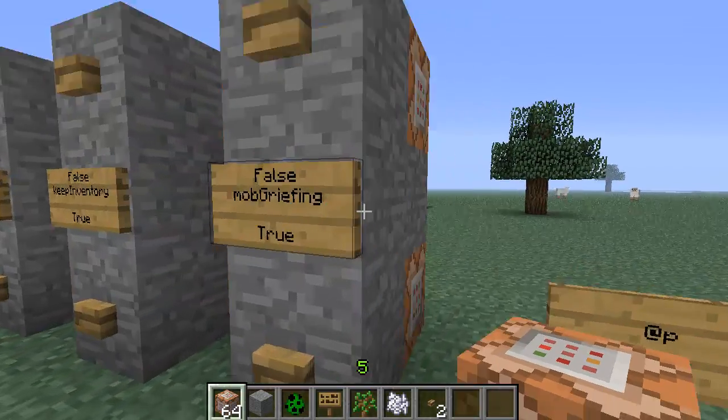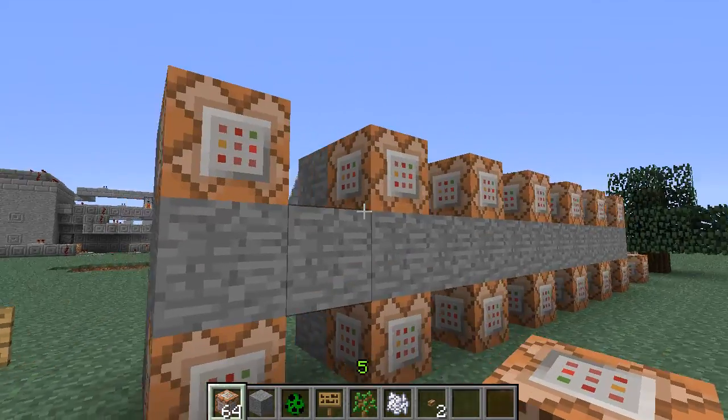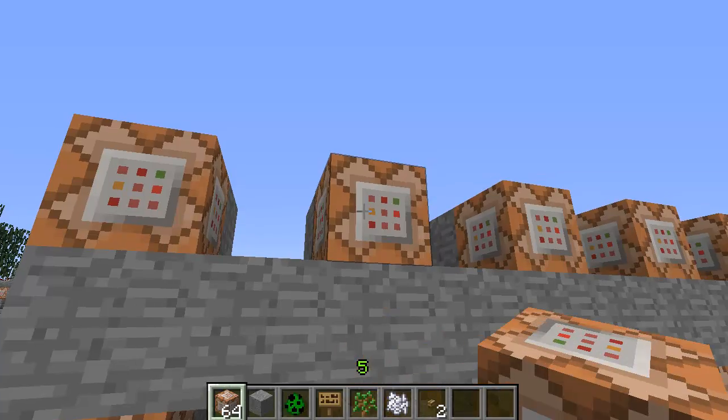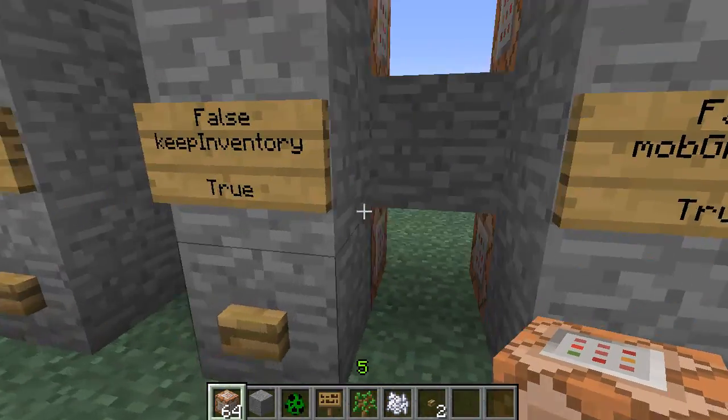Let me show you how this looks in the command block. It's slash gamerule, then a space, then whatever the rule is, then true or false. Notice on keepInventory - the k in keep is lowercase and the i in inventory is uppercase. This is case sensitive and will not work if you get it wrong. You have to do it exactly as shown.